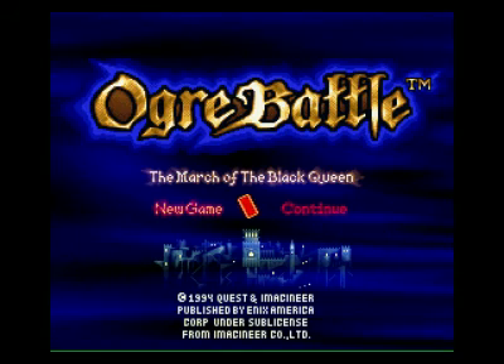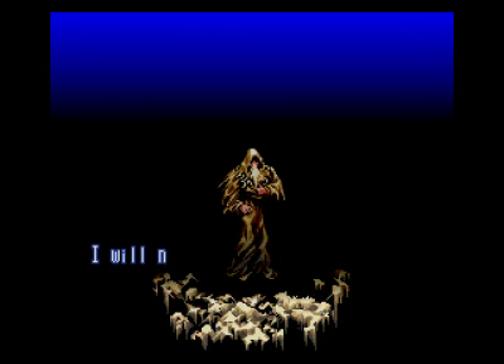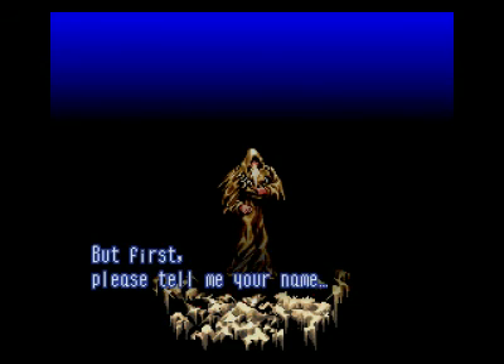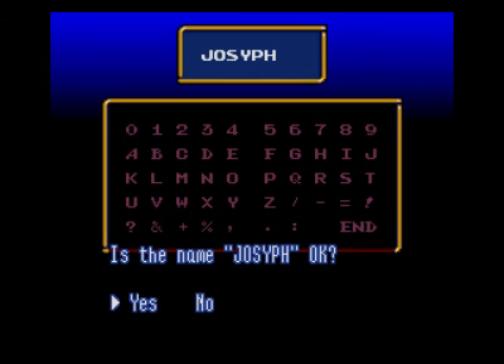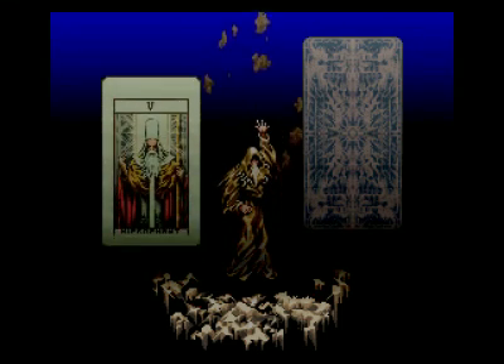We're going to go ahead and go to the loading screen and select New Game. Warren says: 'I am a great seer who can understand the destiny of the stars I have placed upon you. I use the power of the tarot to decide whether or not you are fit to become our leader. But first, please tell me your name.' So I'm going to call myself Joseph — you can call him whatever you want. Mine's going to be male, because I'm male. I like having stories where I'm taking the role on directly. The answer to these questions affects your character and your unit.